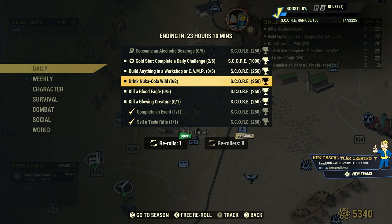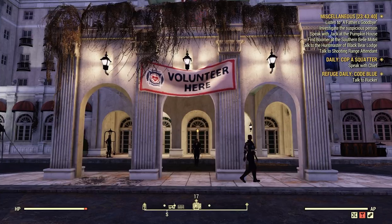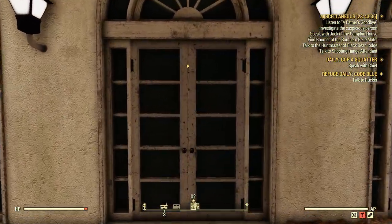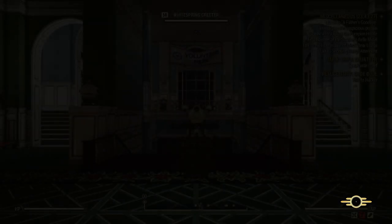But the best way is right here at White Spring Resort. Let's go inside here. For those of you just tuning in, Nuka Cola Wild is a Nuka Cola product that is sold by Bubbles the robot.